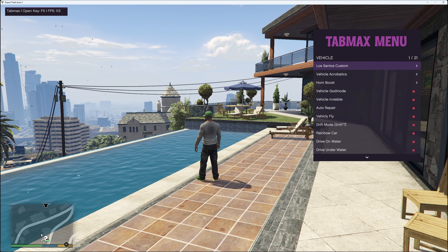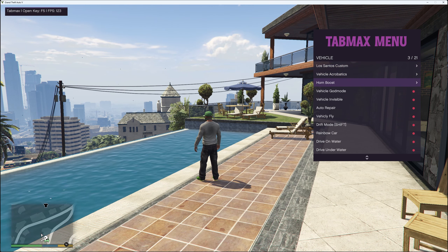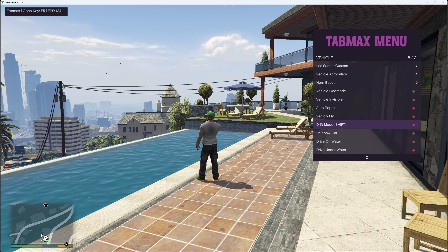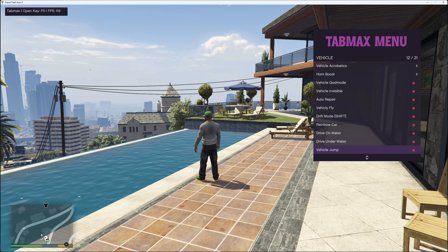In vehicle you've got Los Santos Customs, vehicle acrobatics, horn boost, vehicle god mode, vehicle invisible, auto repair, vehicle fly, drift mode — you press shift to enable it — rainbow cart, drive on water, drive underwater and vehicle jump.